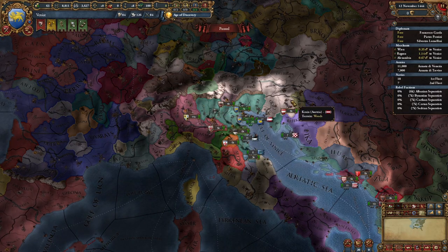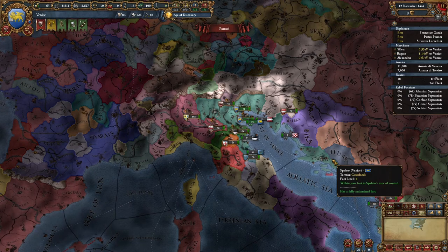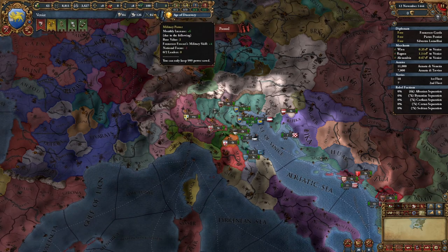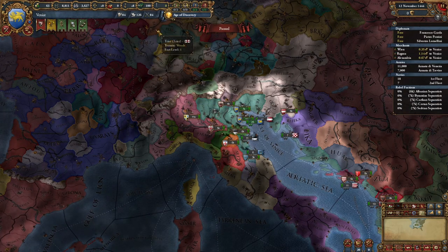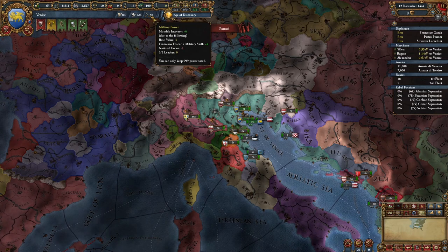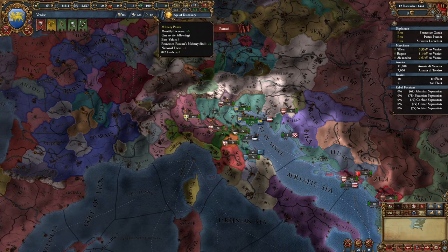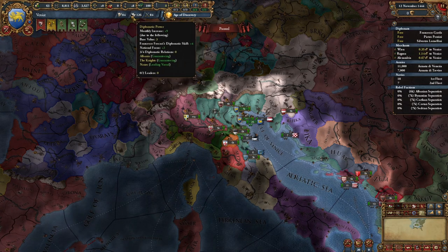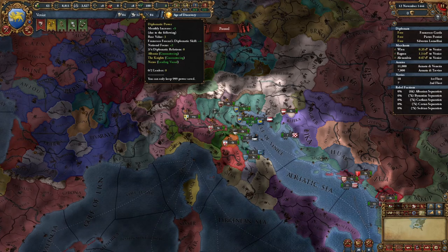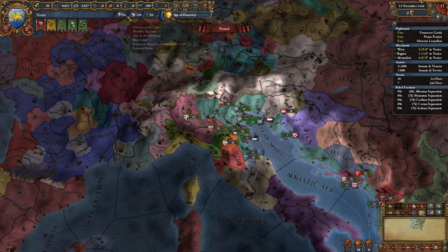Another important use is coring a province — when you conquer a province from someone else and you want to make it a core province, that costs admin power, so it's extremely valuable. Number two most valuable is probably military power, because this is a fighty fight game with lots of wars, and having good generals, good troops, good military technology, advanced military ideas, and even blowing up castles all costs military power. You can see with all of these you're getting a different amount each month, and there's also a maximum — at the moment we can only keep 999 of each saved, so you should spend it if you're at the maximum.